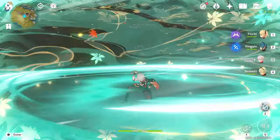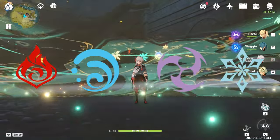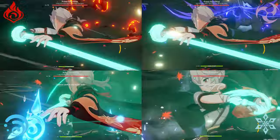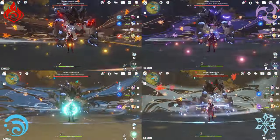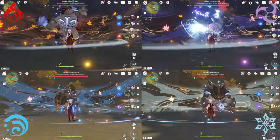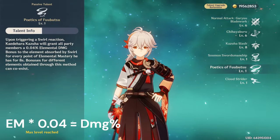His ult creates a wind current around him that infuses elements in the priority of Pyro, Hydro, Electro, then Cryo. The field will change color depending on what element was swirled. Probably the most important part of his kit is his ascension 4 passive, which makes it so your team gets an elemental damage bonus to the elements that he swirls.